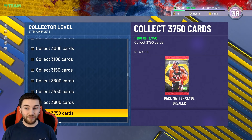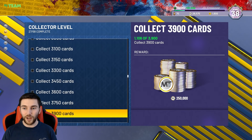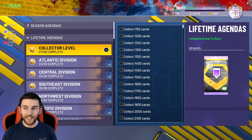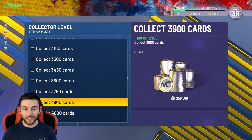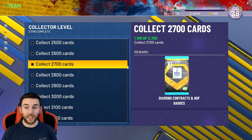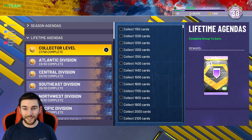Another Dark Matter at 3,600 cards. Then Dark Matter Clyde the Glide — could be good, he's had some good cards in previous 2Ks. And then Dark Matter Dirk at the top level, 4,000 cards. His invincible card last year wasn't that great. But at 4,000 cards, not only do you get Dirk, you get 80 Hall of Fame badges — one HOF badge of every single badge in the game. Plus five Diamond HOF badges from earlier, so 85 Hall of Fame badges total.